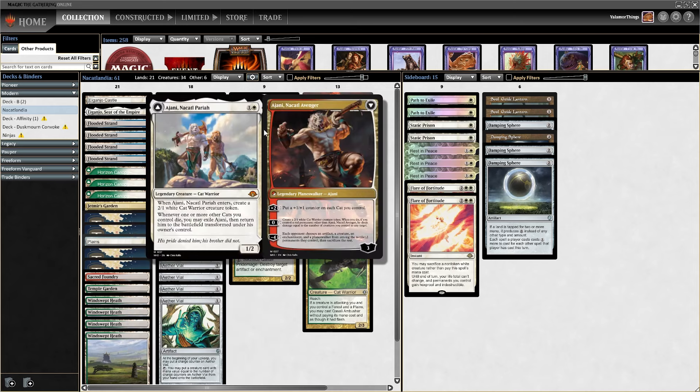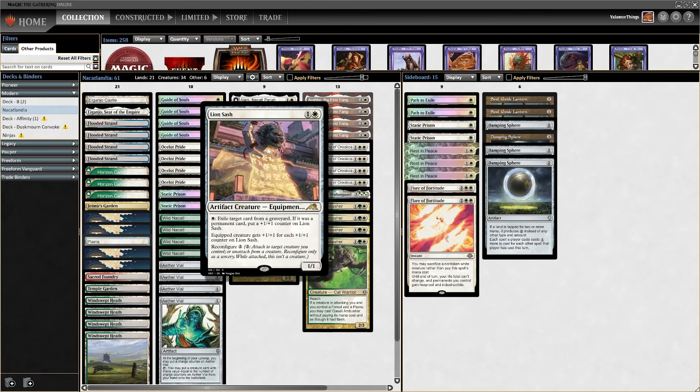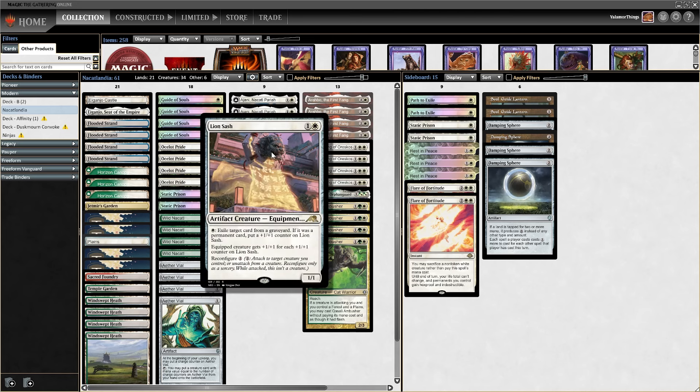At two mana we have Halfcourse Ajani. Even though we cannot really use his zero ability because we don't have any red permanents other than Ajani himself, so that's just a two-one cat warrior. This might be a little deck-building mistake, but we will talk about this later in the video.